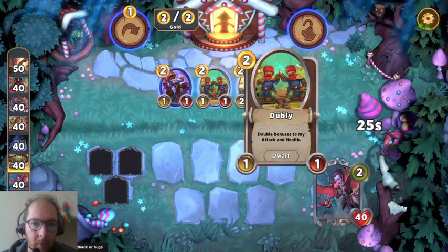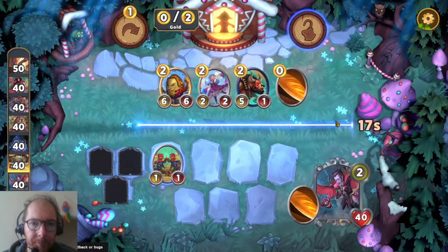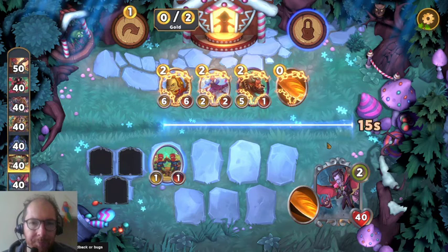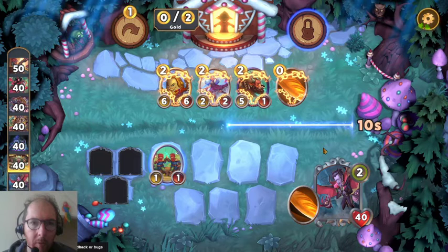We could go for some gold. We could go for Doubly because the bonus is double. I reckon the sleigh bonuses are double. I'm going to lock that. So that is a dwarf support for this, and we've got another free roll.